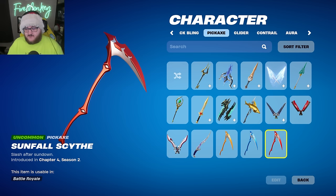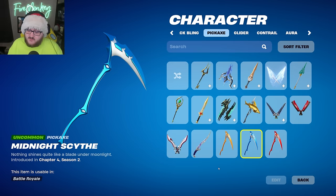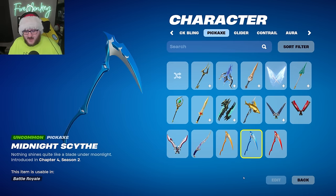However, there were three different variants of that pickaxe instead of just the Sunfall version. We also had this Midnight version right here, which was the blue version, and this Dawning version as well. And it appears that we will finally be able to actually get one of these pickaxes around the world, being the Midnight Scythe version.